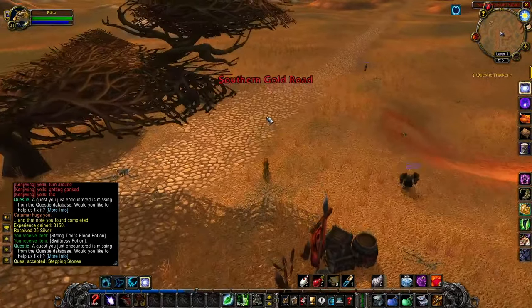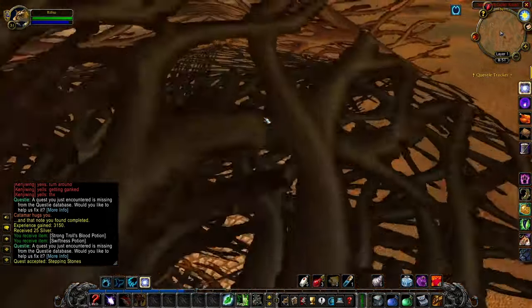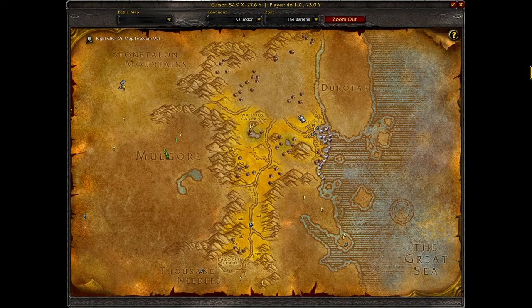The next quest step is actually up in Stonetalon Mountains. If you don't have the Ratchet flight path yet, I'd recommend going and getting it. Then you're just going to want to run north to Wailing Caverns and hang a left, going west into Stonetalon Mountains. That is the next step.